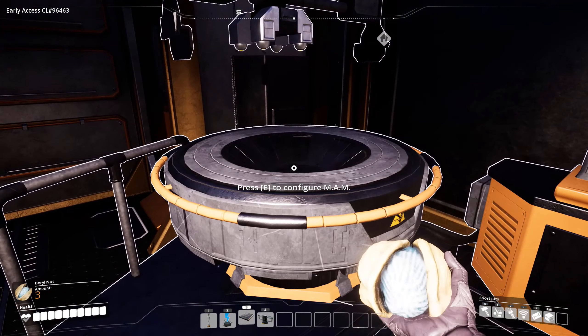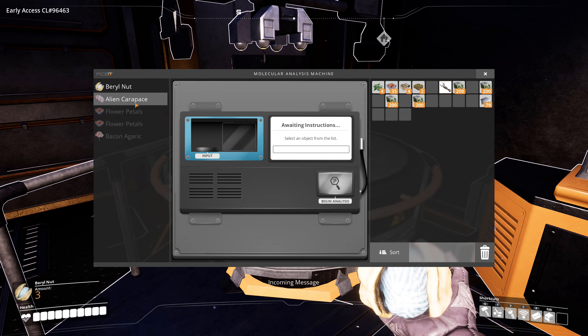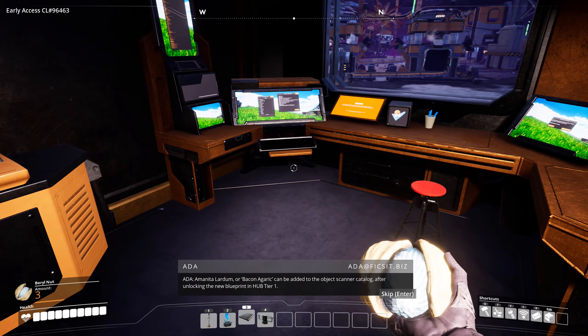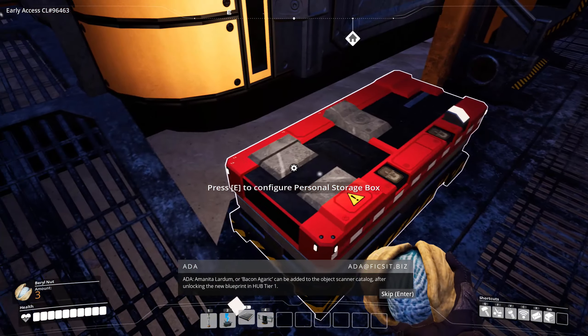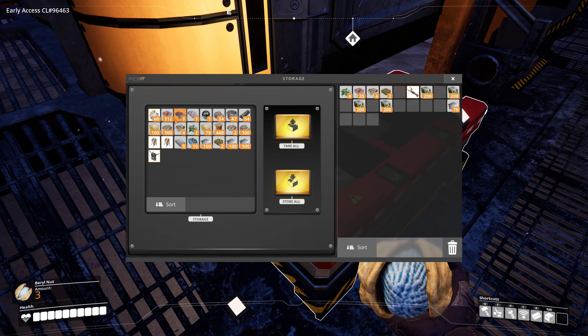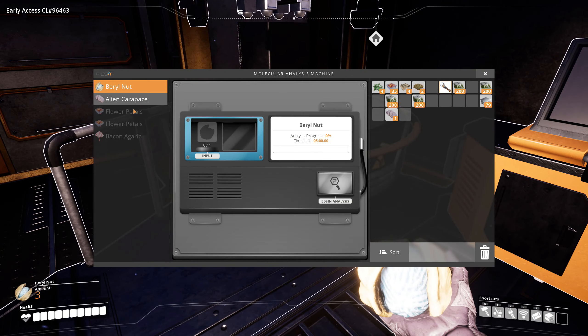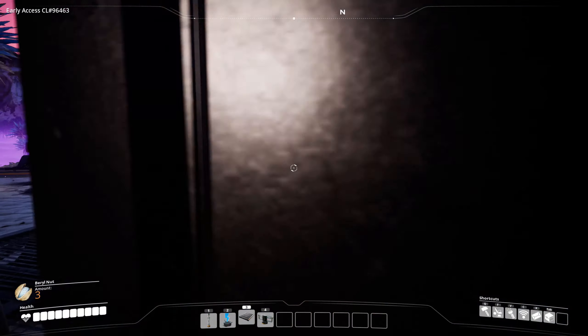First thing is, I keep forgetting about this thing. I thought I did... Amanita Lardum or Bacon Agaric can be added to the object scanner catalog after unlocking the new blueprint in Hub Tier 1. I thought I did these things, but I guess not. Let's come back in here. Right here. Analyze. Let that thing do its deed.